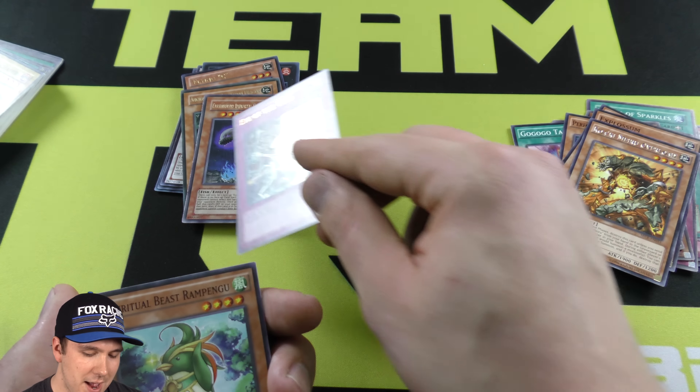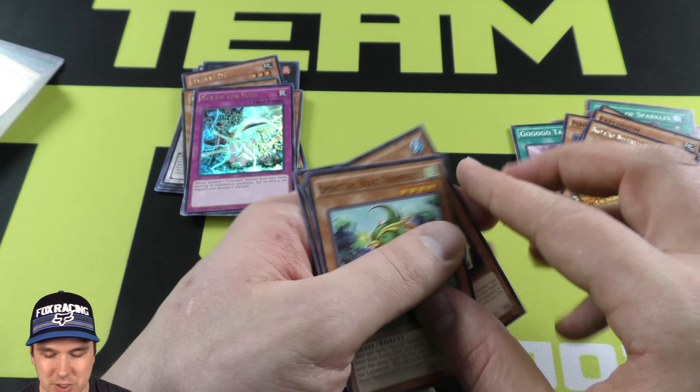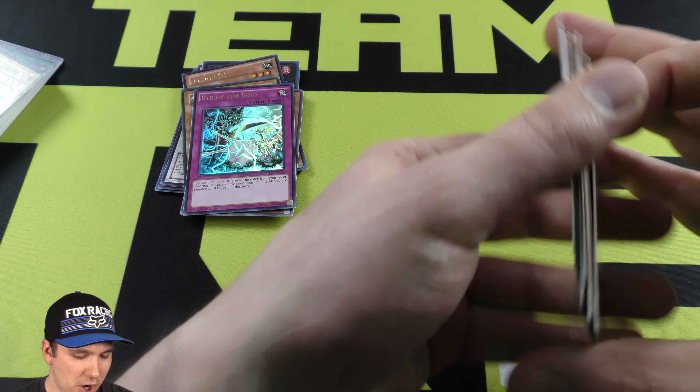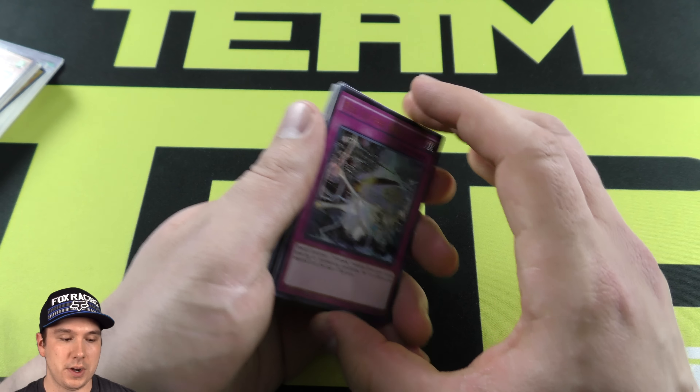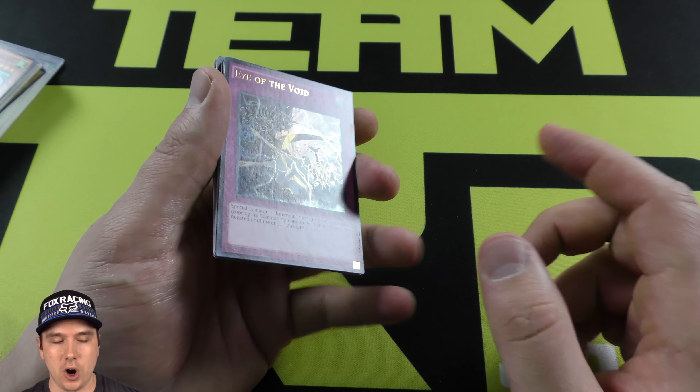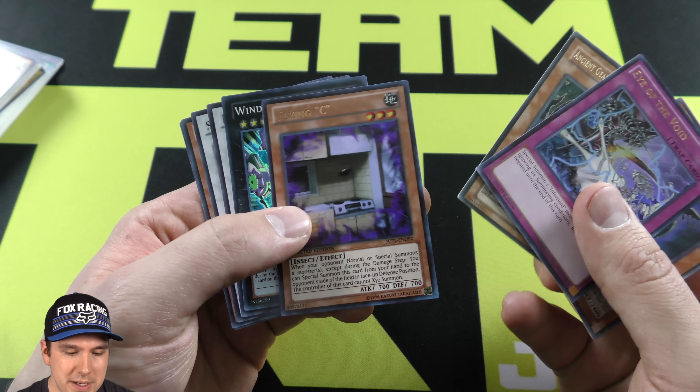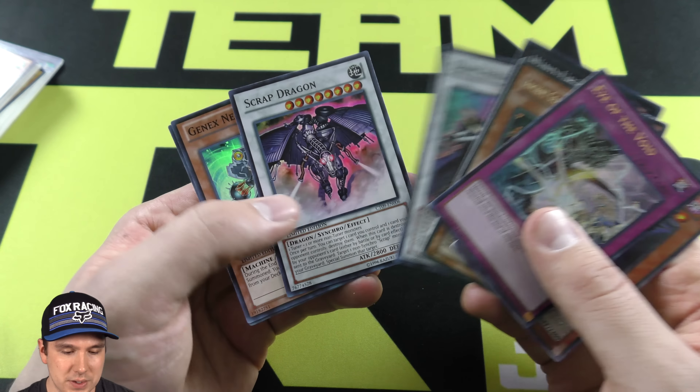And there's our Yellow Gadget. So green, yellow — we're missing red. Should be Red Gadget here. Enemy Controller — very cool, that is also one of those cards we've seen play off and on throughout the years. There it is — Red Gadget, second to last card. And Mechanical Chaser was our last card.